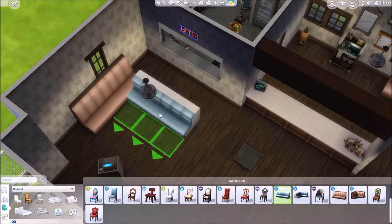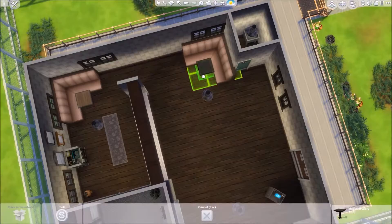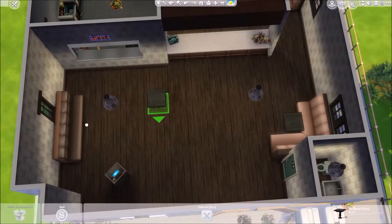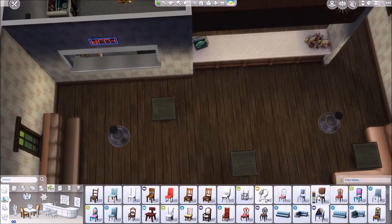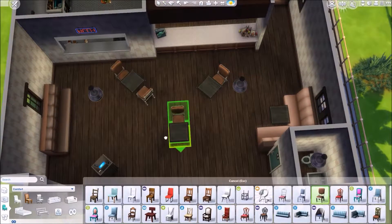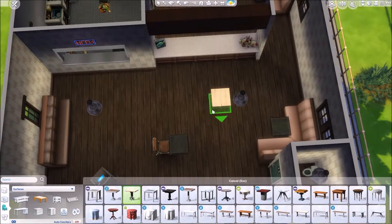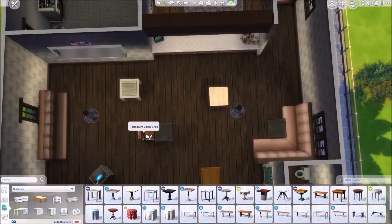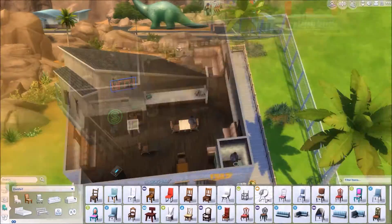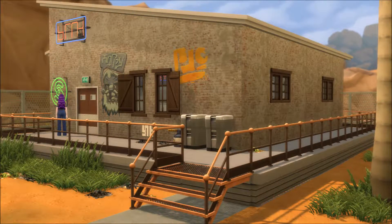I've never really used those corner sofa things before because they're always massive and take up board space, but I thought they fit in quite well with this build — it being kind of old and a bit retro in places. The tables are mismatched as well, like they just got them from a skip somewhere. Not too perfect.